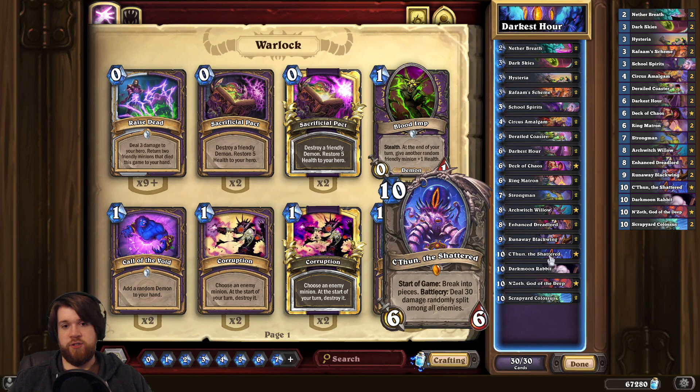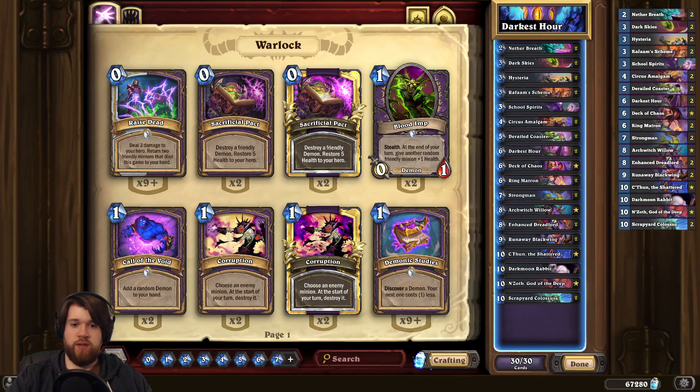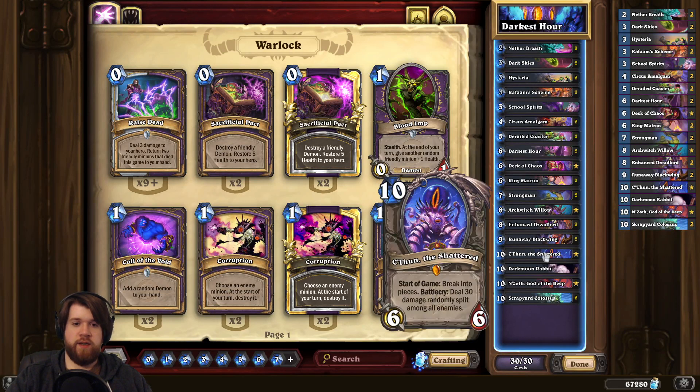And also for the purposes of actually drawing C'Thun, Darkest Hour effectively draws seven cards. You also have life taps so you can hit C'Thun pretty consistently. So yeah, a lot of cool new stuff for this deck. And by some miracle I'm 12 and 12 with it so maybe it's not terrible.